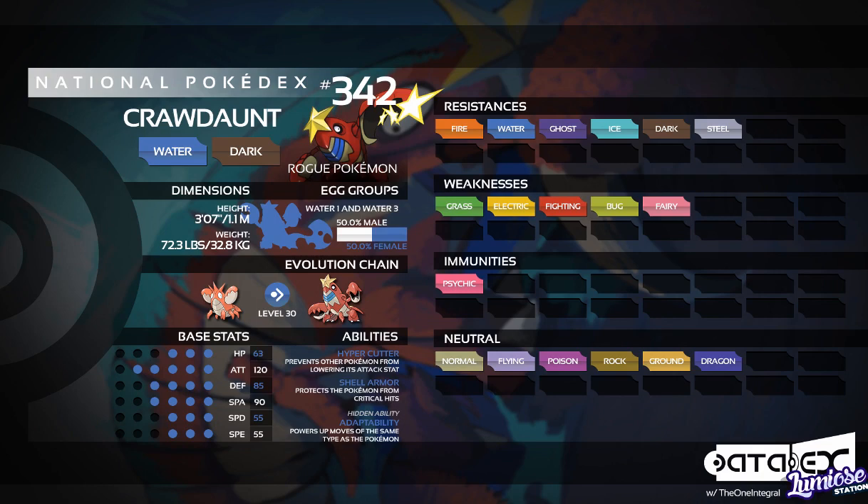Looking at the weaknesses, Bug is not that common but is reasonably common. The downside is it does have a lot of common types in there — Grass, Electric, Fighting — and of course Fairy, which was introduced in Generation 6. With the introduction of Fairy, it's actually made Crawdaunt worse because it's now weak to Fairy, whereas before it was not. But generally its typing is good. Crawdaunt is not really one for defense, so it's not like you need to bulk it out and survive attacks — it's really just something that's there.